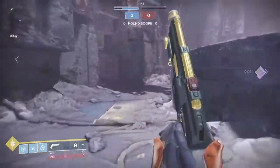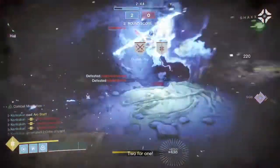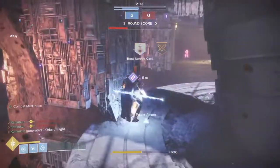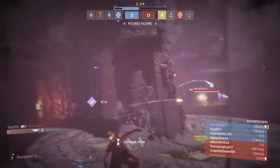Tip number two rolls into tip number one: when you get your super and use it, you may open up the round with a couple of kills and make a couple of orbs. That rolls into your teammates getting their supers, and later on you're going to get yours back.